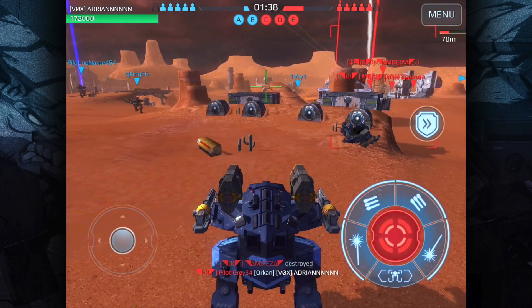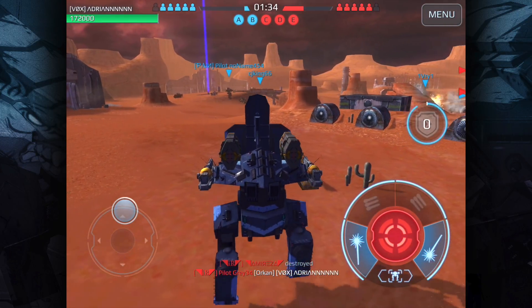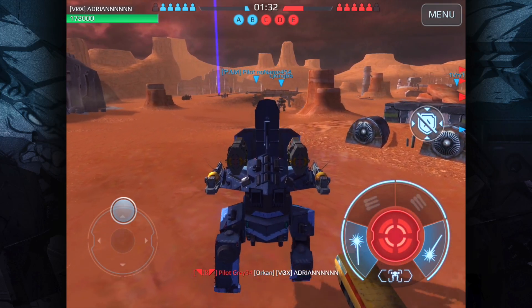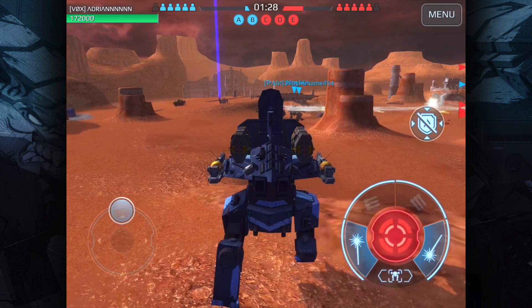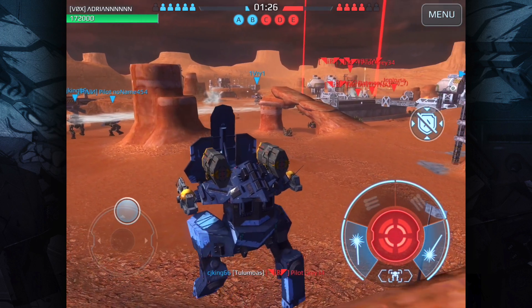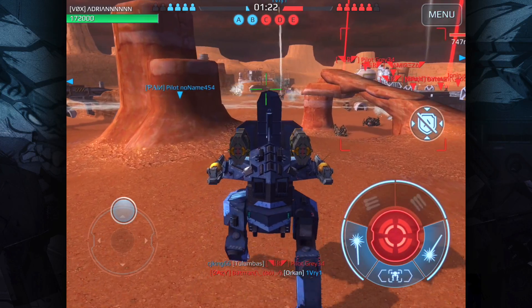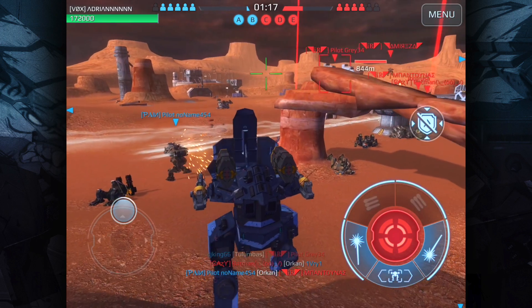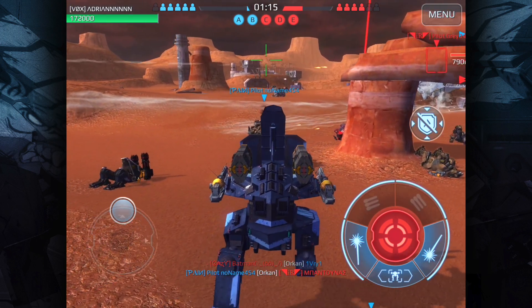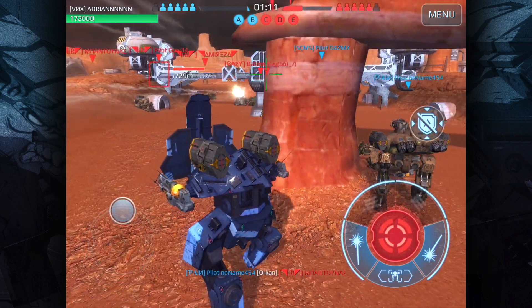I've got to bring out the Rhino because now we definitely need speed. I'm going to move my Rhino all the way to the left side and try to clear them from behind that wall so we can get that beacon. We've got one and a half minutes and I don't know if it's going to be enough. I should have ditched my Patton Aphid sooner, but I thought my teammates were going to push into center — looks like they didn't, so I'm going to have to try to do it myself.